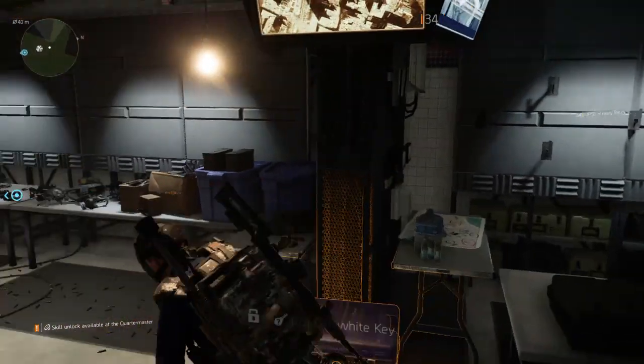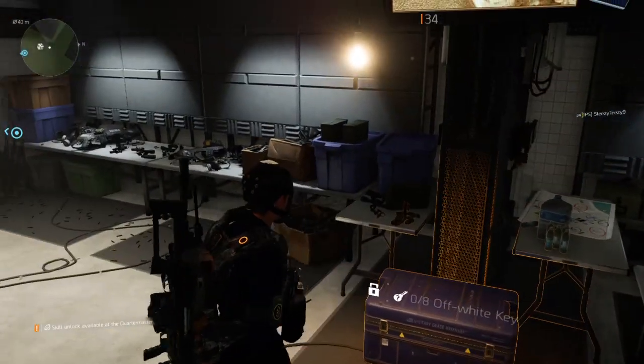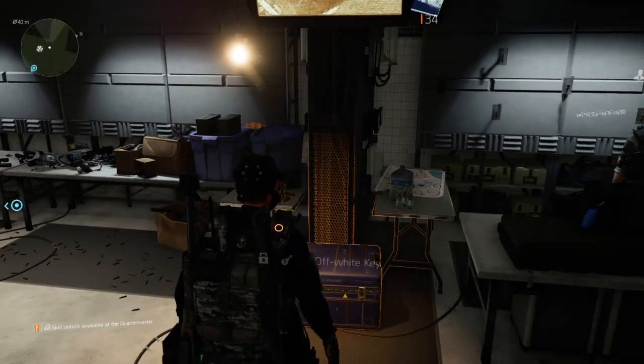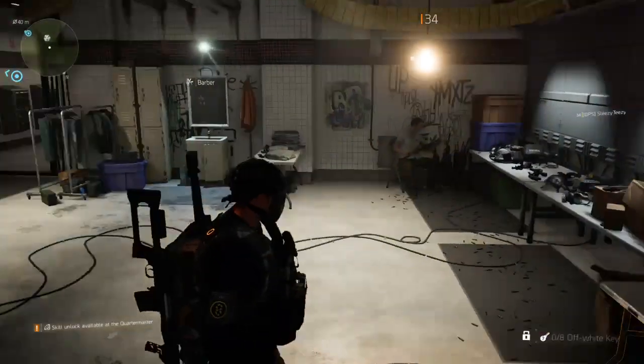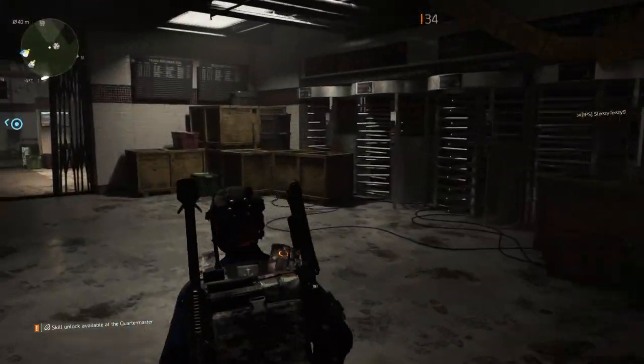It's either going to be the wall on the right or the left here, right next to this box — the box that says 0 out of 8 off-white keys. The New York City hunters will drop the off-white keys, which are not the ivory keys — it's the off-white keys.